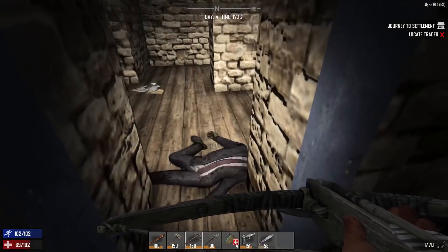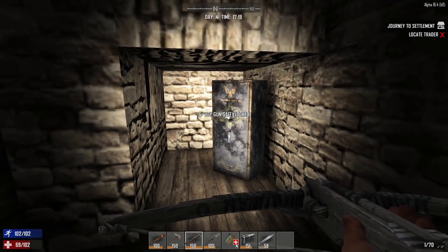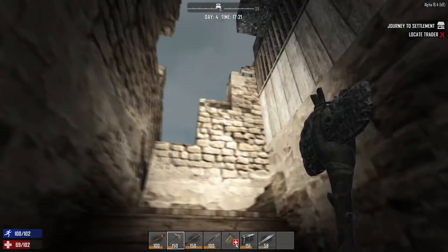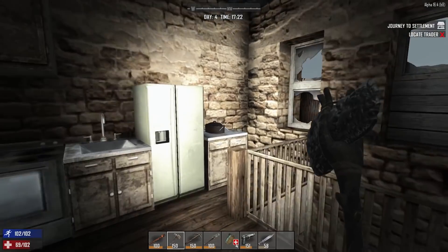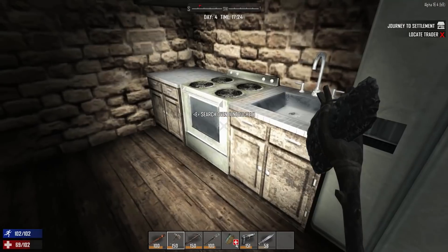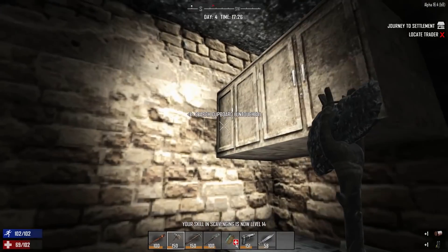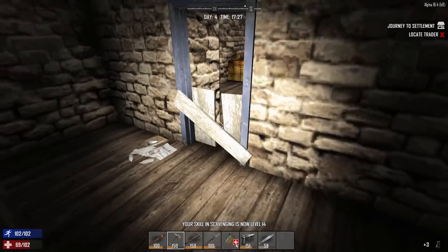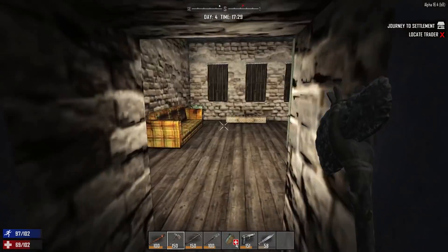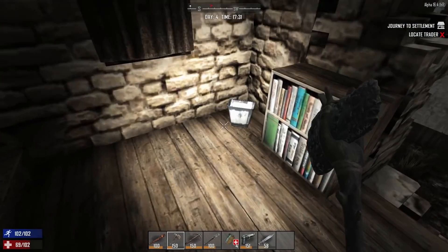Got this guy. There's a gun safe here — how long will it take to break this? A long, long time — something for another night, to be honest. There's a big kitchen here. Of course, we just won't find any food, man. This is all we want — some canned food, not even asking for anything special. At least there's a bookcase, maybe we're lucky here. Nope, as usual.